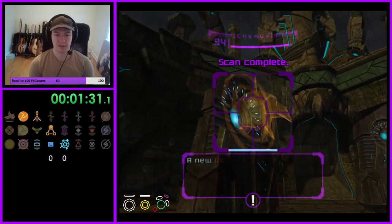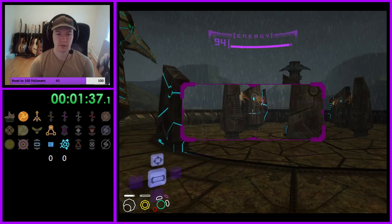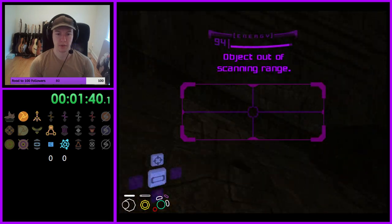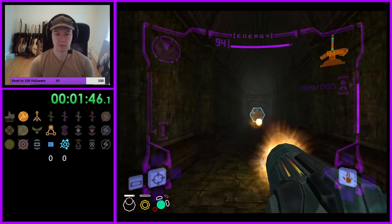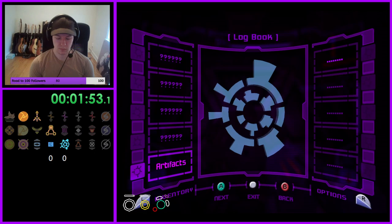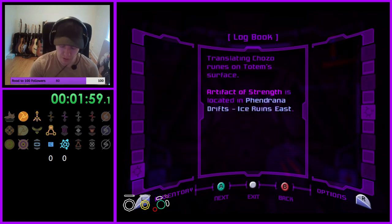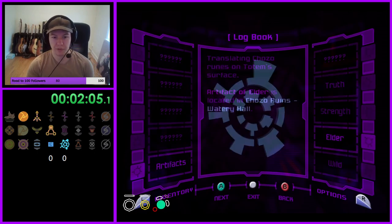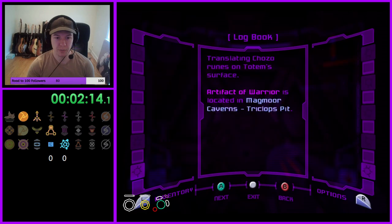So our standard six artifacts - we'll look at them on the way out. Get your pen and pencil ready, we'll try to do two at a time: Transport Access, Ice Runs East, hopefully not locked by spider, Watery Hall, Courtyard, Gravity Chamber, Triclops Pit.